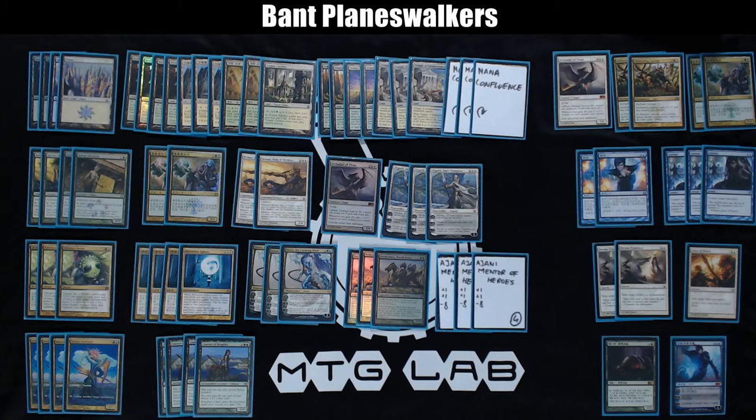Okay guys, this time I'm playing a Bant Planeswalker deck. I think Bant is the best shell because it has access to mana ramp, which is very important — playing Elspeth on turn 4 is much more fun than playing it on turn 6. So I have 8 mana ramp spells: 4 Sylvan Caryatids and 4 Kiora's Followers.